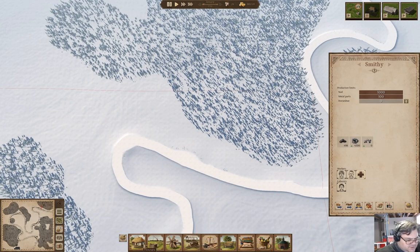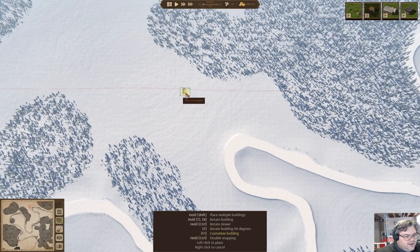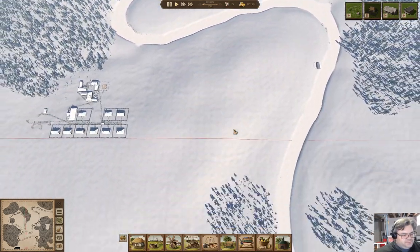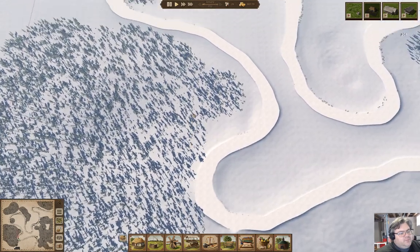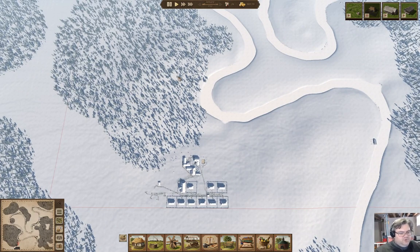Where will they come in? This is where the entrance to the village is — it's over here, way up there. So anything arriving will come in here and drive around this way and into here. So I would want to put the trading post somewhere over in this direction.